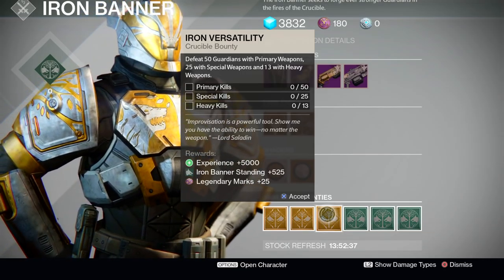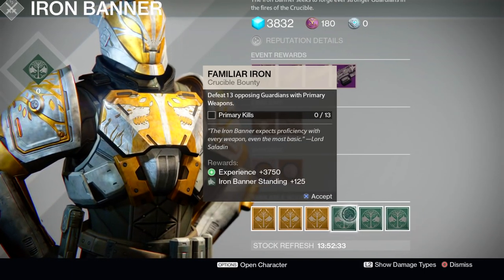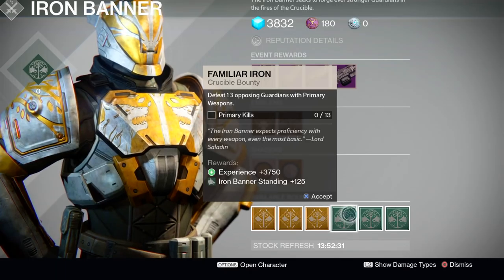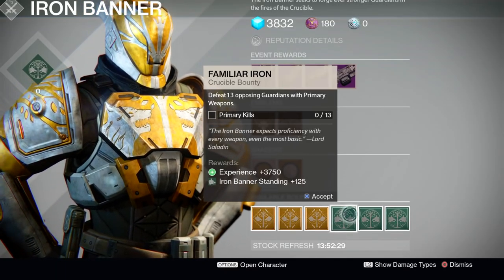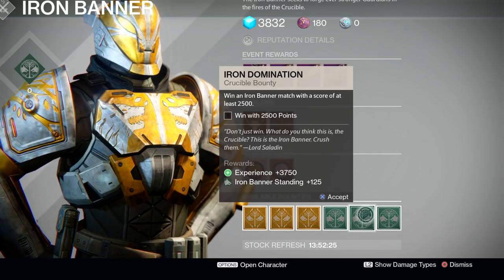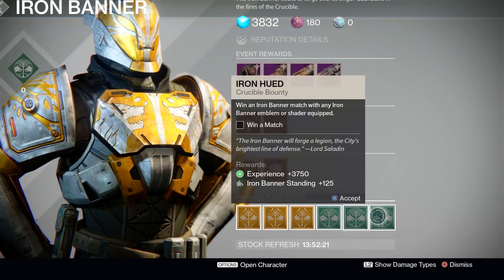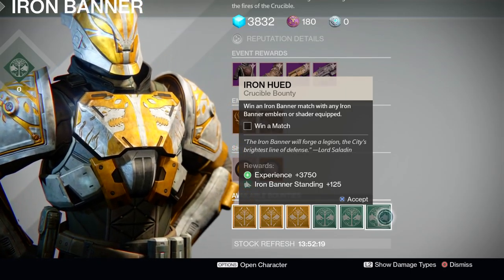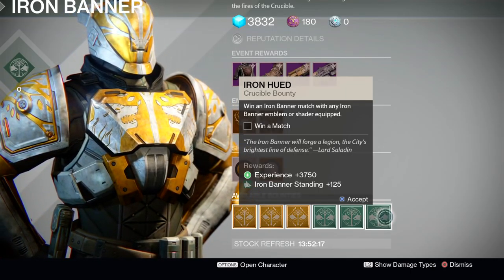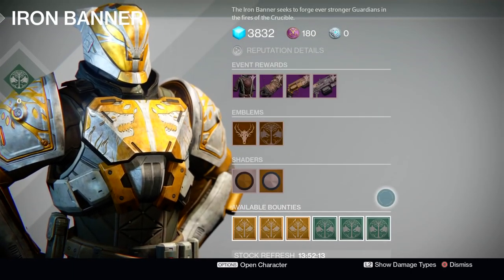For the most part, these aren't actually too hard to complete, and you should get them done just as you're playing along in the tournament. For the daily bounties, we've got Familiar Iron for a measly 13 primary kills; Iron Domination, which requires winning an Iron Banner match with a score of at least 2500 points; and finally Iron Hewed, which asks that you win an Iron Banner match with any Iron Banner emblem or shader equipped. Super easy bounties — you guys should be able to get this done in no time flat.